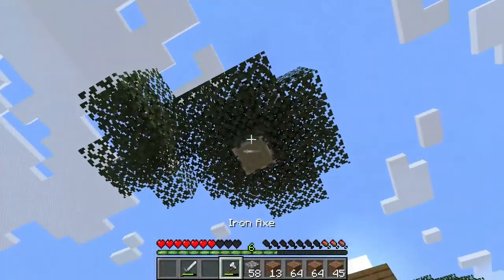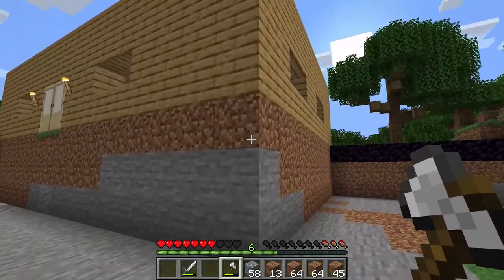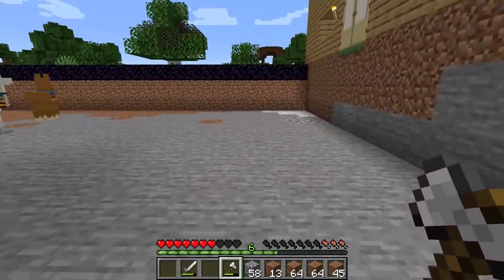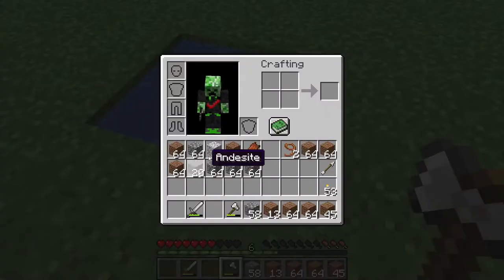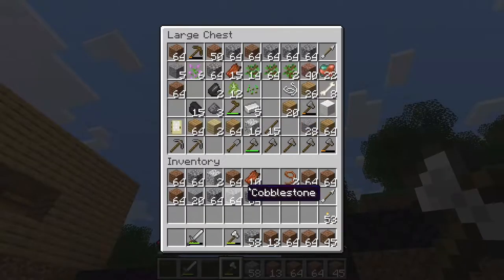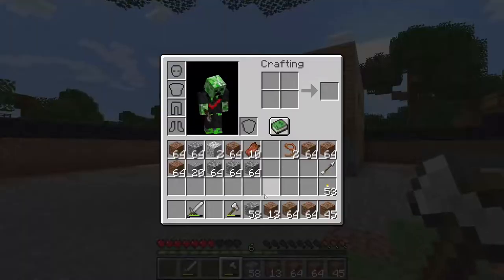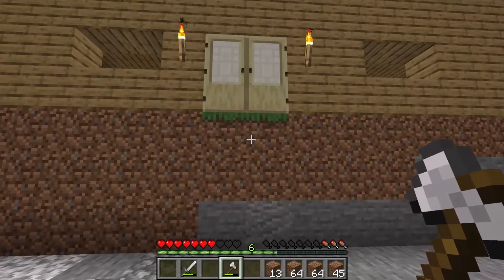This is going to be part of our house. Like I said, I might go one more layer down so it's actually four blocks instead of three. Yeah, I'm going to do one more block down. I have a good amount of blocks now that I can actually use, and I want to use cobblestone as the floor in this house. I don't know how I'm going to get inside right now but we'll figure that out.